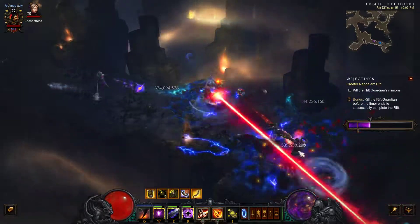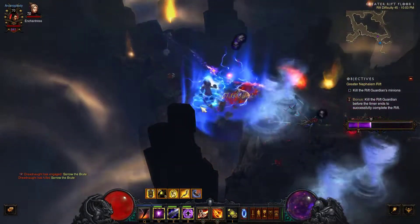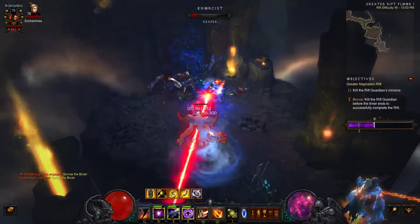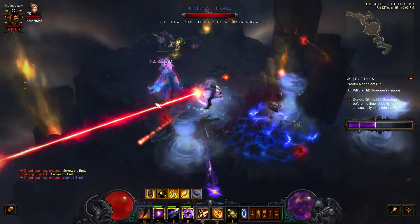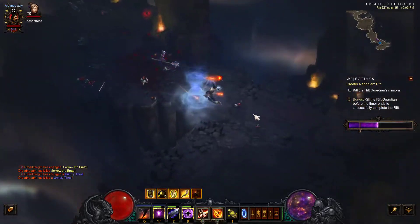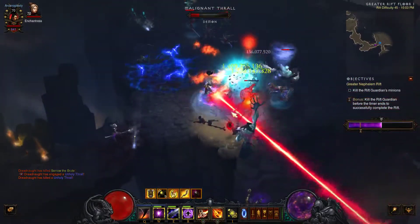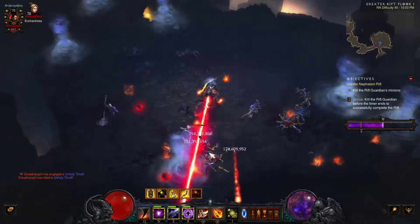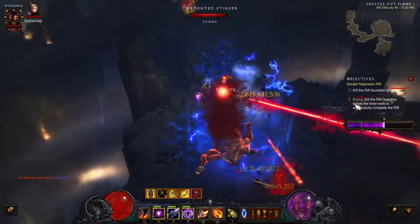Being able to just spray left to right and watch everything die — there is a little randomness to it, but the overall damage is very high even without Convention of Elements. That's the nice thing: with Convention of Elements you have a chance to do enormous amounts of damage depending on the skill. For this build, fire won't do very much, but arcane and lightning both do huge damage, and cold will too if you have a lot of twisters up.